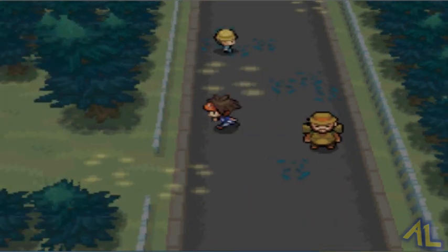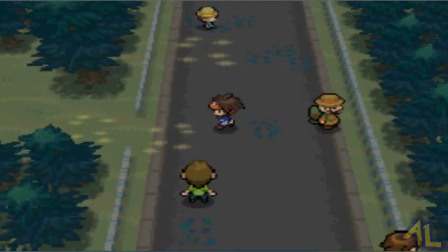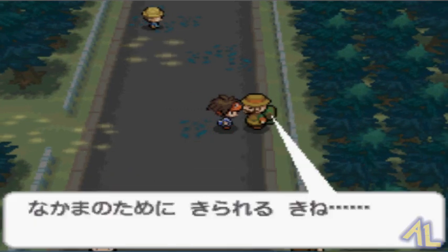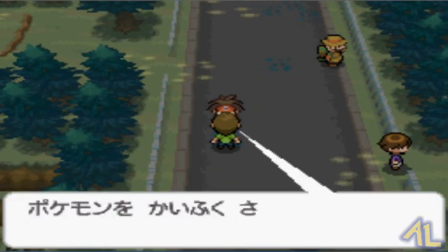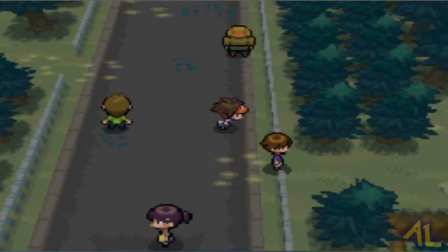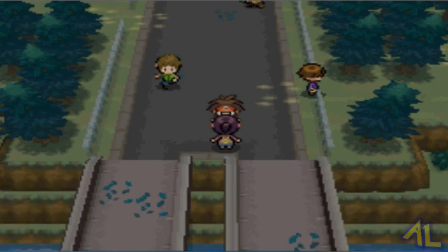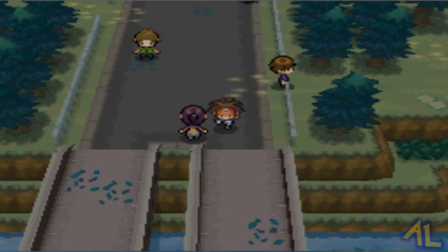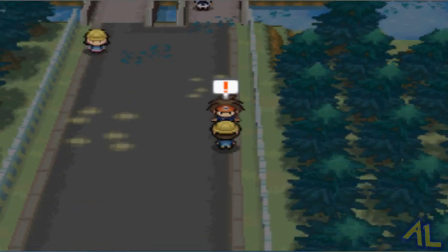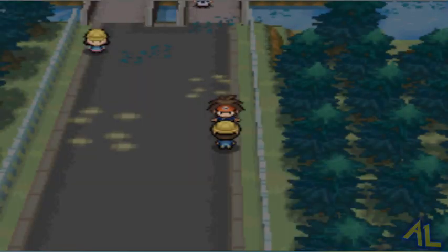Okay so we finished that battle. Now here's a hiker guy, but I think we can go to a big part of this place as well. I don't think this guy is going to battle us — doesn't look like the type. Okay, I guess there is a battle. There we go, we took out that trainer. Okay here's another trainer.